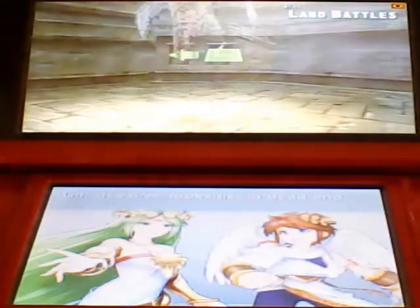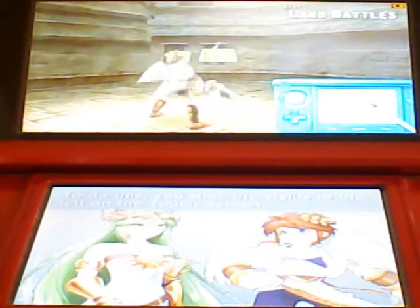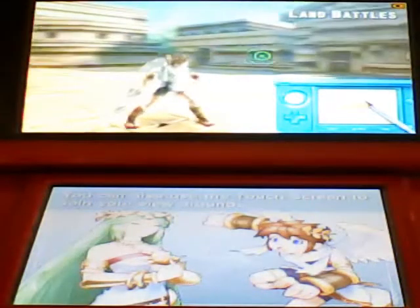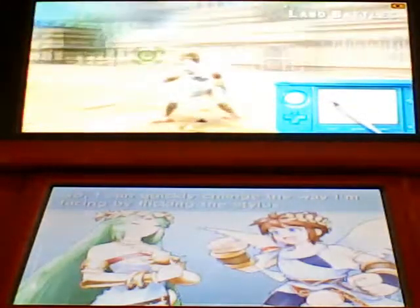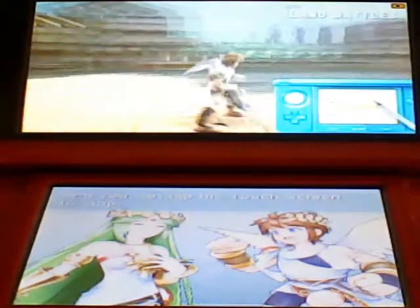Let's talk land battles, Pit. This area looks like a dead end. Try facing left. To do this, you slide the stylus to the left on the touch screen. You can also use the touch screen to spin your view around. So I can quickly change the way I'm facing by flicking the stylus. And you can tap the touch screen to stop.